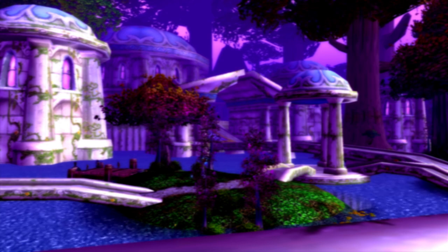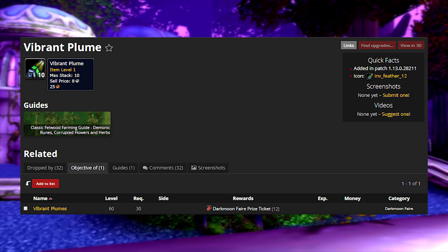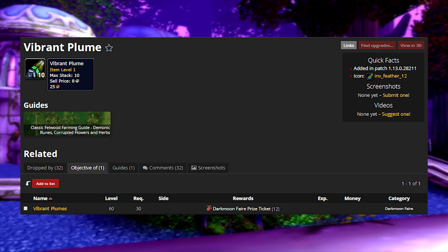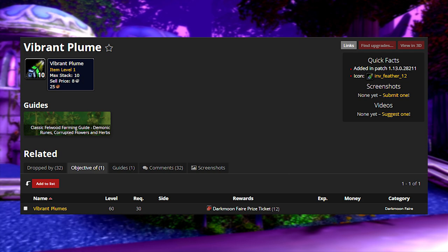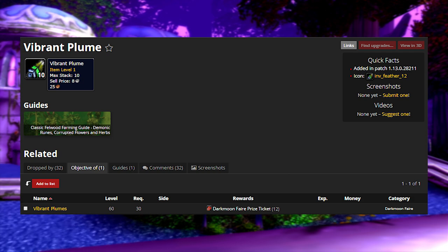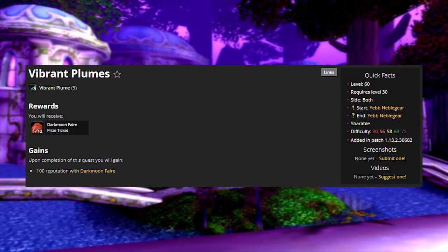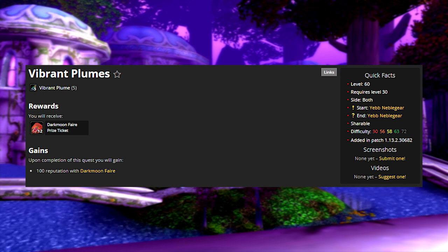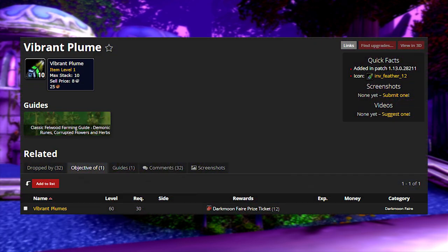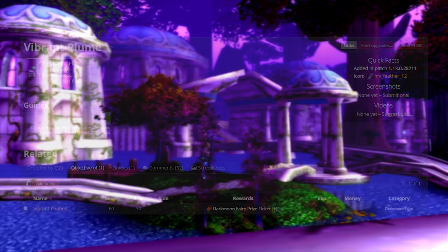Here's another investment item for the future — it's called the Vibrant Plume. These are feathers that you farm off of harpies and other creatures in higher level zones from Feralas to Azshara and possibly Felwood, Badlands, or Winterspring. They're not super lucrative right now, but once the Darkmoon Fair comes out you need to hand in five of these to get 12 Darkmoon Fair tickets and gain 100 reputation. Stockpiling these and waiting for the Darkmoon Fair is a decent investment, similar to farming small eggs for Winterveil.